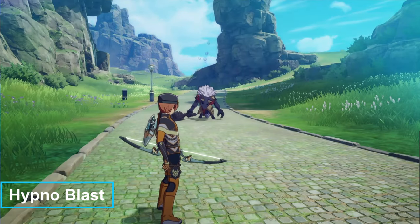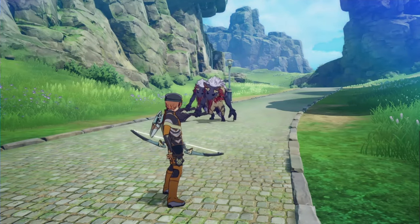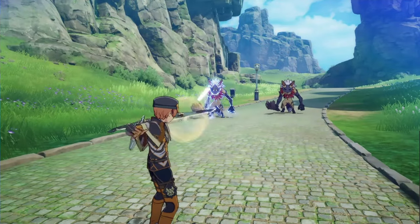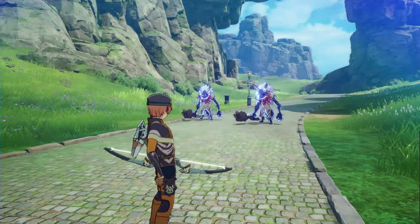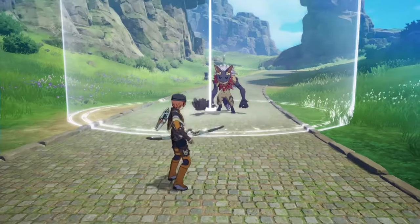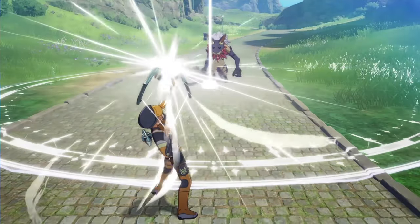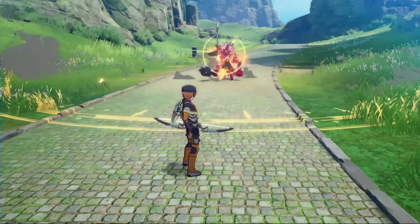Hypno Blast shoots an arrow at your opponents and puts them to sleep — it's not limited to one opponent, so if it hits multiple people it can put them all to sleep. Negative Renaissance shoots an arrow straight ahead and applies a negative debuff to the enemy hit, and enemies that come into close proximity to that enemy also receive the debuff. Lethal Shower shoots arrows into the air that damage all enemies in a circular area on the ground where they land, and charging it increases the size of that area.